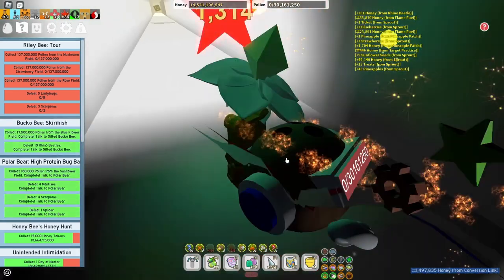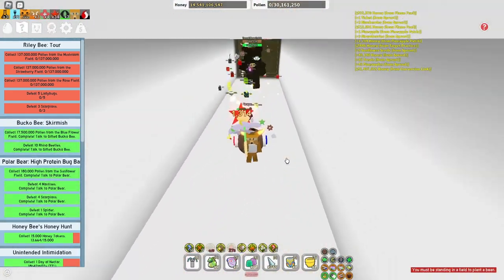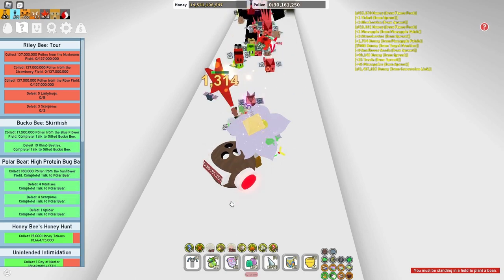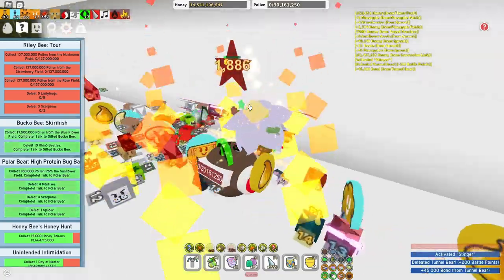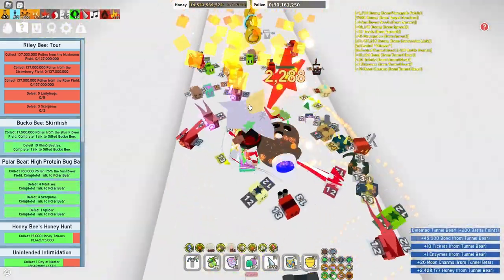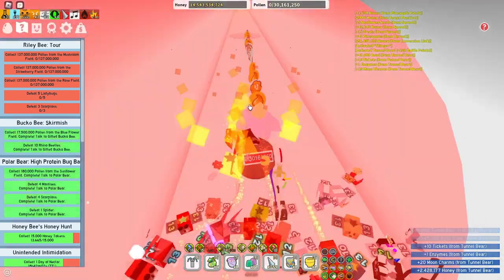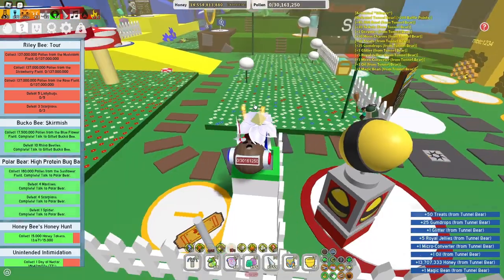You can get them from Tunnel Bear. Tunnel Bear could drop it. You can see right here — I just got one Emzyne. You can get it from Tunnel Bear, and you can get it from King Beetle.